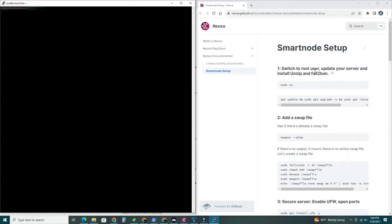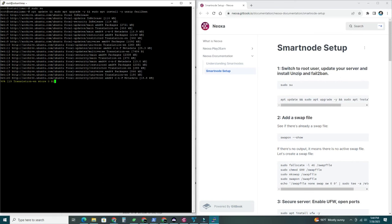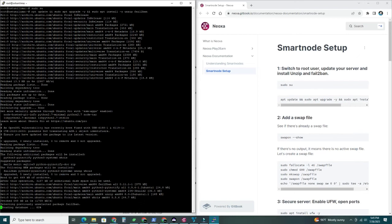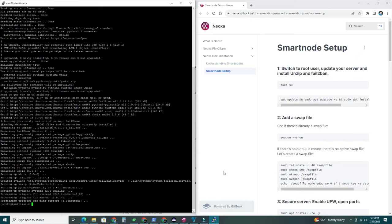Step one: switch to root user. We already ran sudo su — if you are not root, just do that. Step two: run the update. Copy the whole command, right-click into the PuTTY window to paste it, and hit Enter. It will start updating the entire server. Once that finishes, the server is updated.